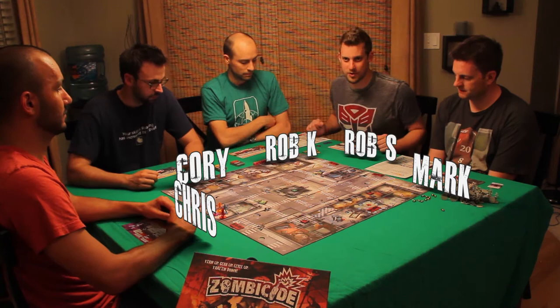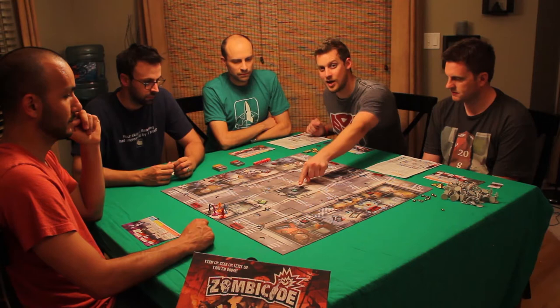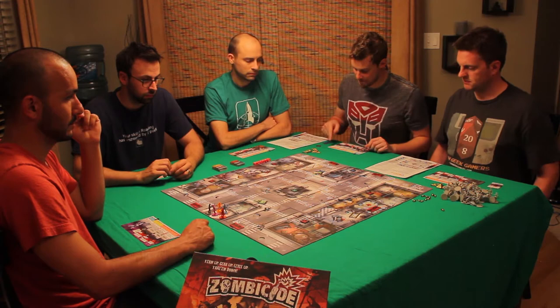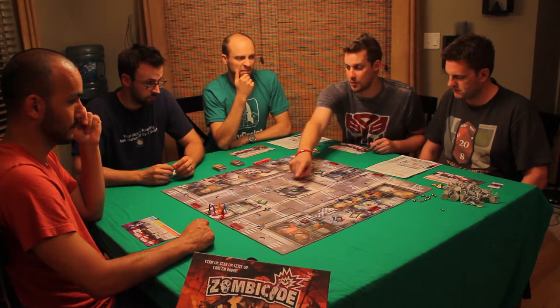We've beaten our first objective, the gauntlet we ran earlier. We took two objective tokens which counted as gasoline, and that gasoline is key because now we're on to part two. This green objective token in the center is a generator. Our goal is to reach max level, which is 43 — someone needs to get 43 kills or 43 experience, and they need to be standing in this room with the generator on.